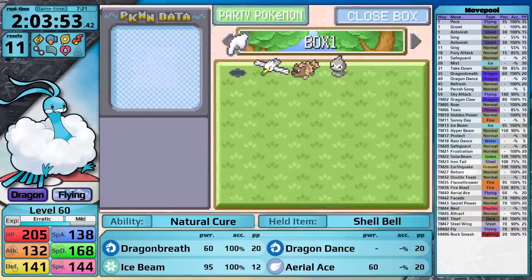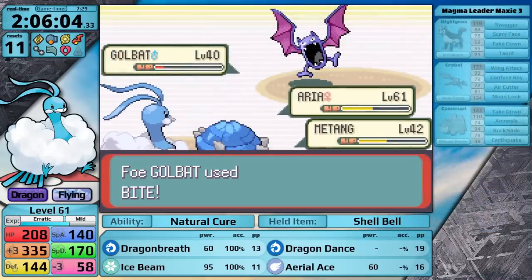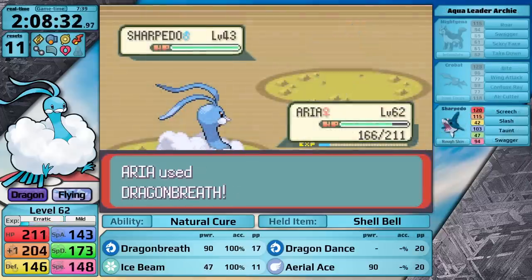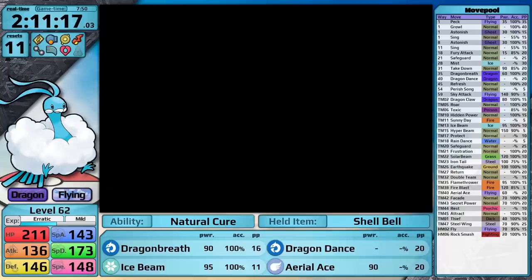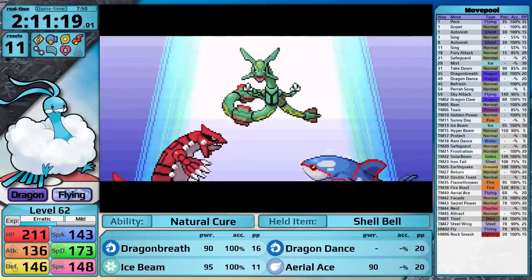After this battle I withdraw my HM users from the PC, then head to the Mossdeep Space Center for a battle alongside Steven Stone — today it's not a problem at all. During the plotline I have to face Archie, who is quite easy. Rayquaza saves the day, calming down Groudon and Kyogre. With that, I am ready to face the final gym leader in Hoenn. Let's take on Juan.